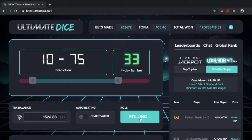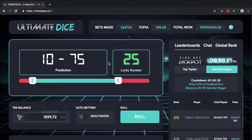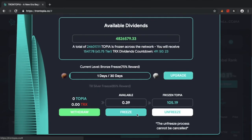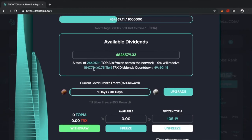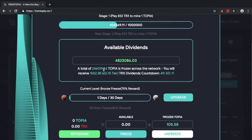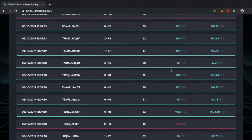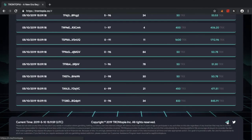The game and UI are very slick and futuristic — that alone draws people in. When you open the website you see the ultimate dice game with many side bets, jackpots, a side bet jackpot, and a Topia jackpot. It almost looks like a professional casino game. Topia is earned every single time you bet, and dividends come from every single wager — wins and losses alike — with the house edge contributing to the dividend pool, which grows over time.